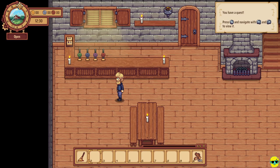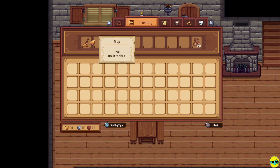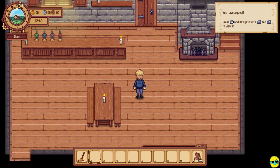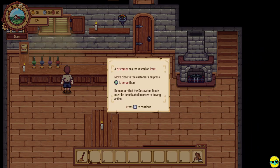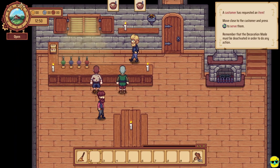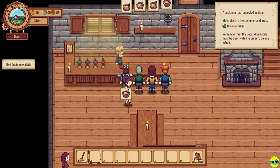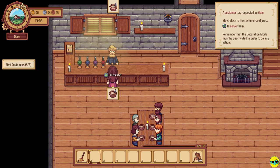Let's serve some customers. The tavern is open and people should start coming in wanting terrible food. Here they come! A customer has requested an item — move close to the customer and press A to serve them. Remember that decoration mode must be deactivated in order to do any action. You can see at the top of the screen all three of these people want gruel. You just walk up and give them this — they give you 83 copper. You walk to them and push A to serve them, and you have unlimited of this.